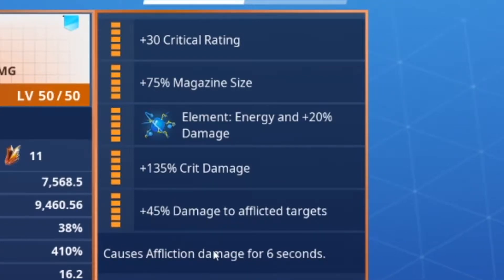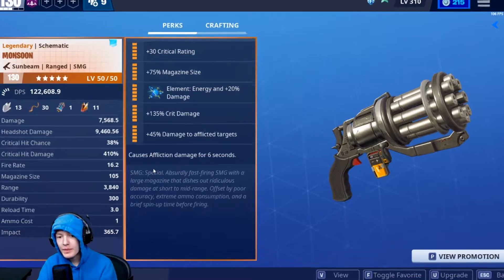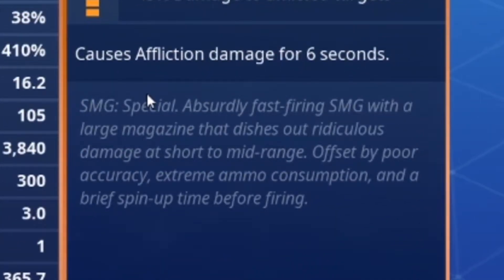My sixth perk is: causes affliction damage for six seconds. Let's just read this down here. SMG special — it's a really fast-firing SMG with a large magazine that dishes out ridiculous damage at short to mid-range, offset by poor accuracy, extreme ammo consumption, and a brief spin-up time before firing.